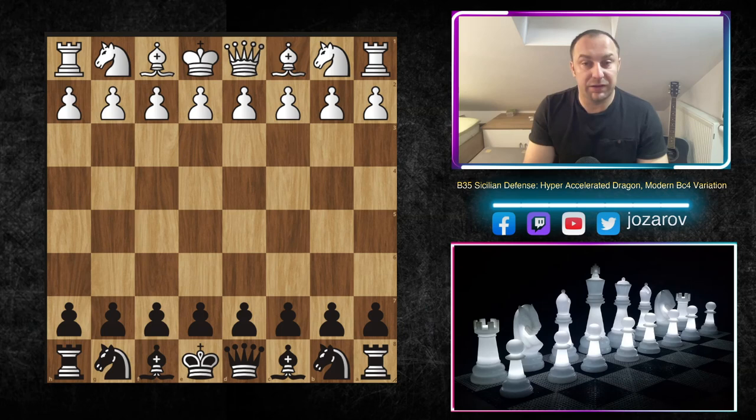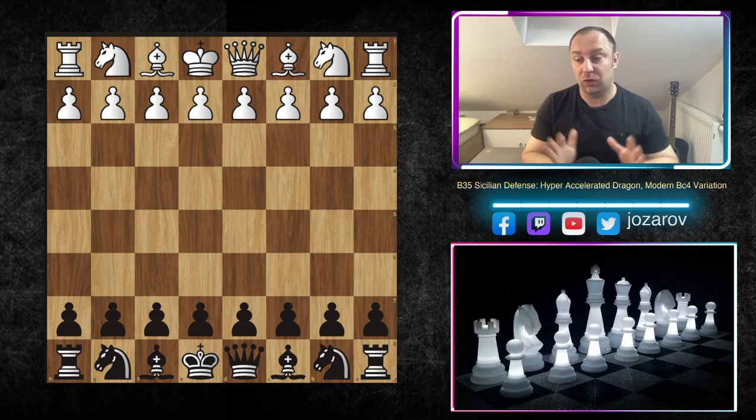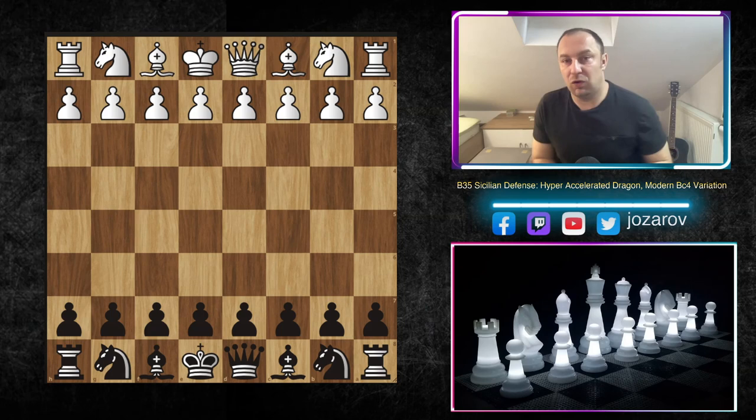Hello chess friends, welcome to the EZ Art of Chess channel and welcome back to our Hyper Accelerated Dragon series. In this series we're covering this very nice opening from Black's perspective — our preparation and battle against e4. Today I've prepared a really special video where I'll introduce you to a beautiful theoretical novelty that you can use, and this position will happen to you many many times.